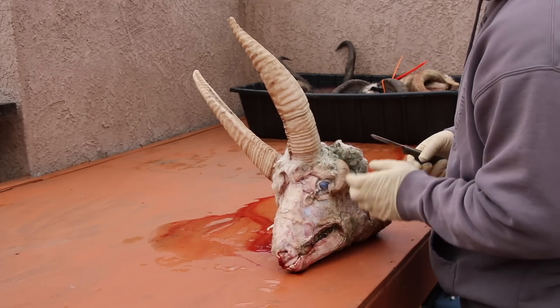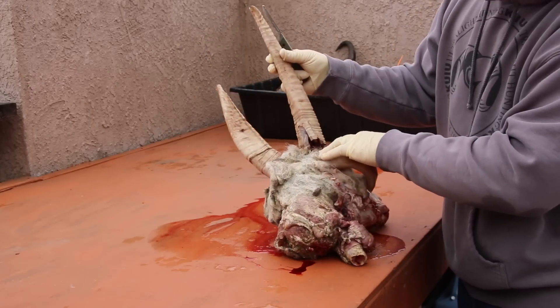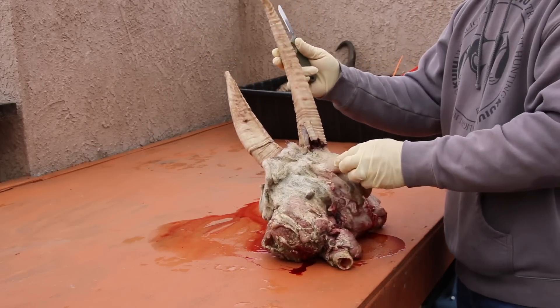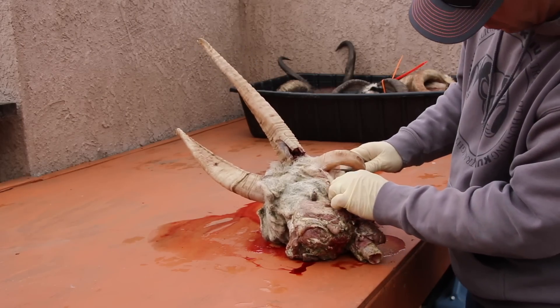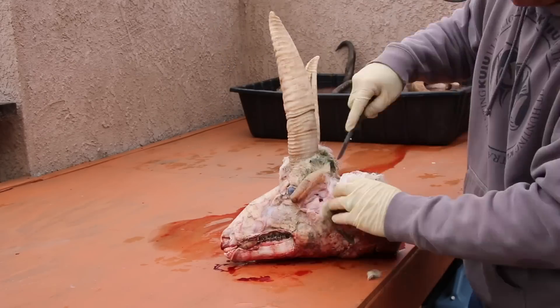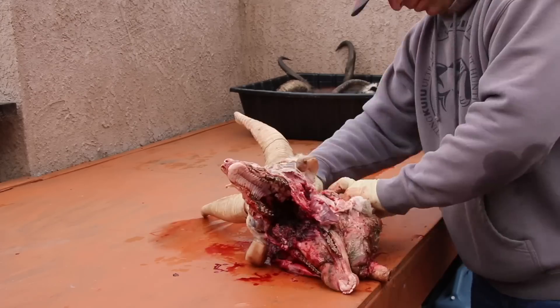As the first order of business in skull cleaning, we're gonna want to remove as much meat and tissue as possible. You can see that this particular animal was shot in the horn and it kind of blew out the bottom of the head and the face. I'm gonna speed this up because that is extremely gory, but just remove as much tissue as you can and then we're gonna move on to the next step, which is simply boiling and power washing.